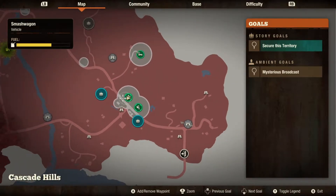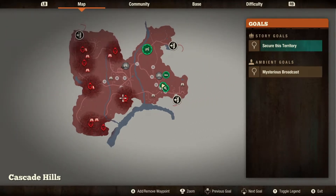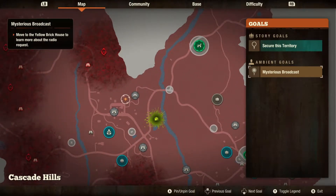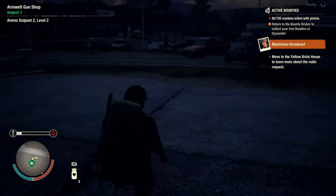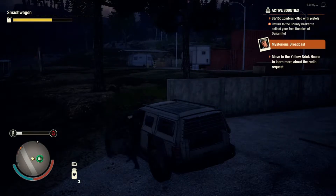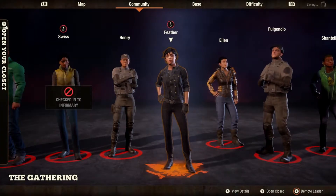So, as we left off in the previous episode, we have a lot of work to do as far as clearing out the rest of this place to really take advantage of what's going on here. We recently reclaimed this outpost. We had a Mysterious Broadcast. We're playing as Feather right now, and Feather is in a blood plague situation — she's got a scratch going on, but nothing too damning. She's just got the basic stuff on her because we were able to unload a little bit in this factory.